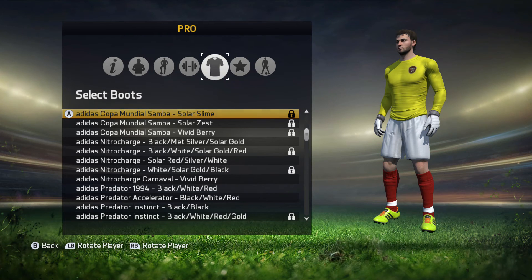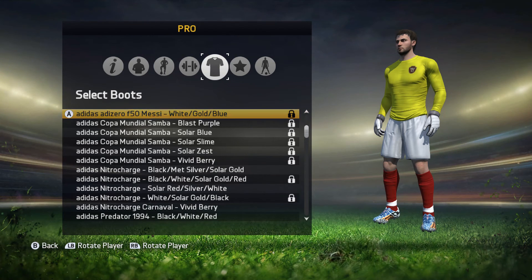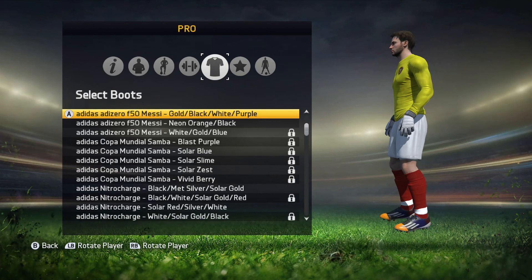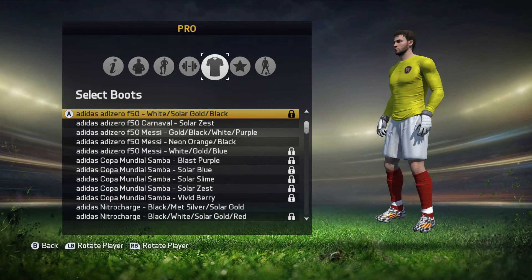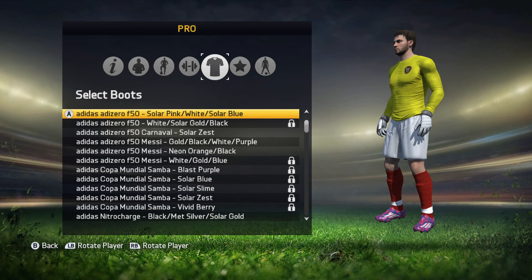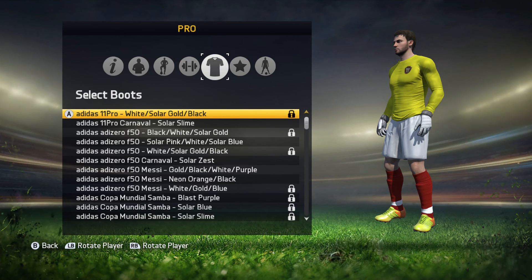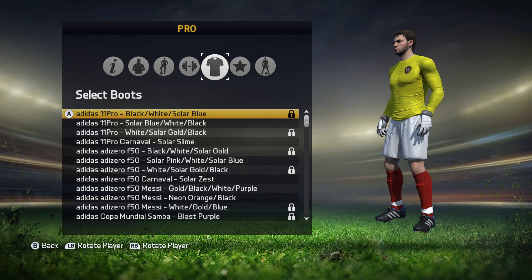The Solar Zest, solar slime, solar blue, blast purple. Adidas Adi Zero F50 Messi — these are Messi's boots. White, gold and blue. Another set with neon orange and black. Gold, black, white and purple. Solar Zest for the Adi Zero F50 Carnival, not the Messi's. The F50 is white, solar gold and black. Solar pink, white and solar blue. Black, white, solar gold. Solar slime. White, solar gold, black. Solar blue, white, black. Black, white, solar blue. These are the 11 Pro Series.